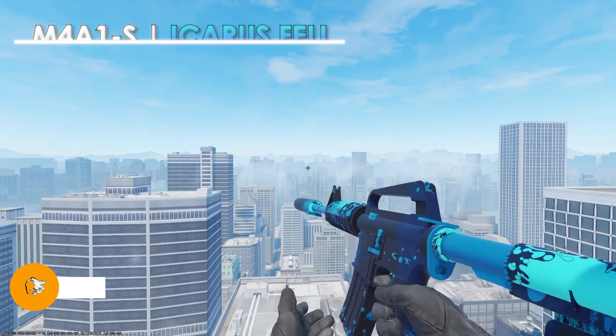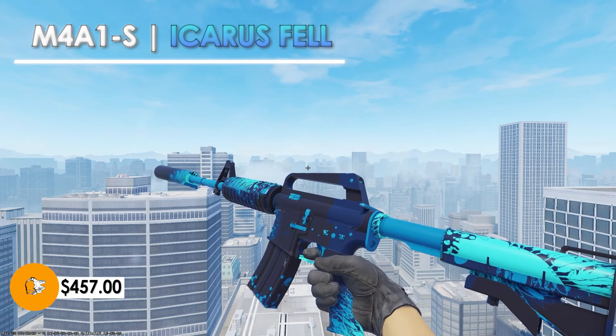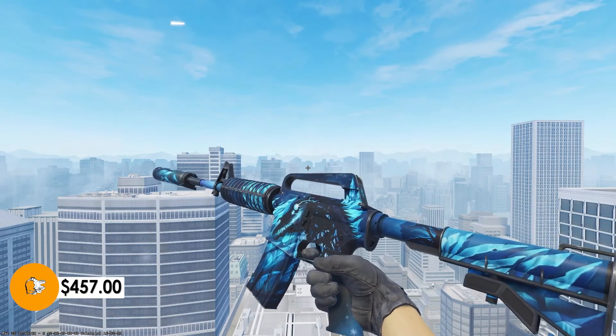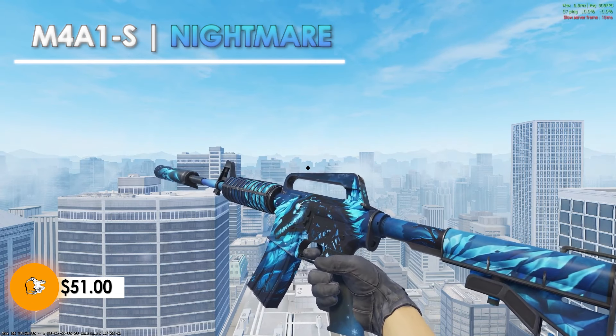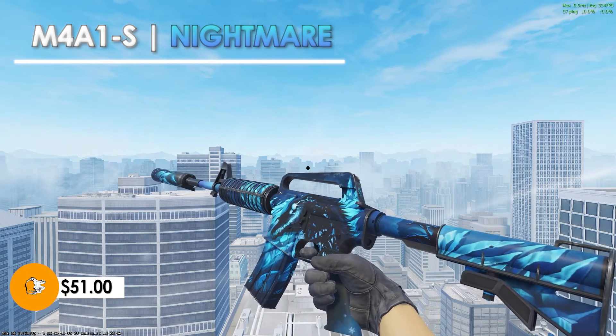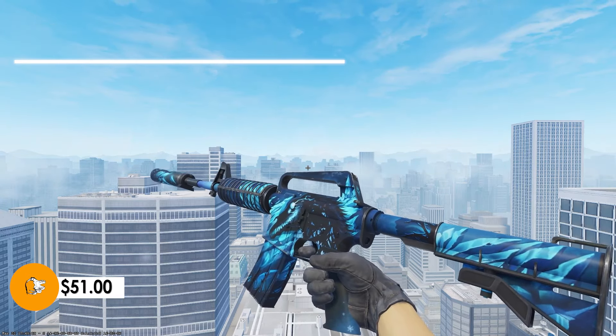Taking a look at our next expensive skin, we have the M4A1S Icarus Fell in factory new condition. This comes in at $457 and it looks very nice because of the colors. However, if you aren't looking to spend $457, you can pick up the M4A1S Nightmare in factory new condition for only $51. The colors match almost identically and it definitely looks extremely clean.